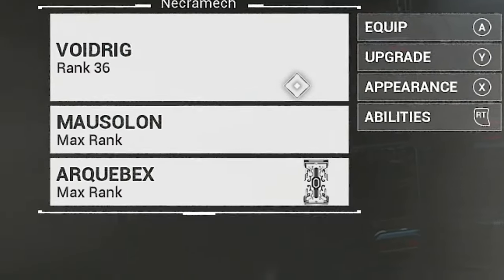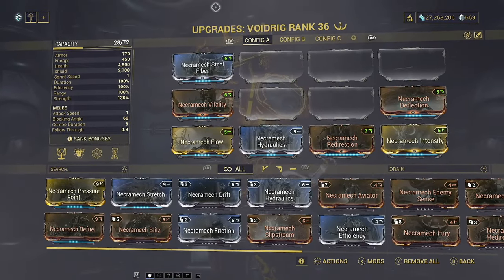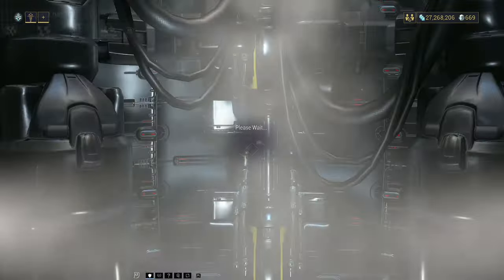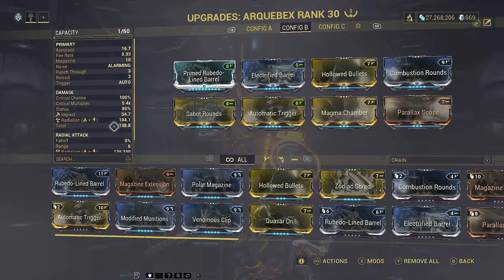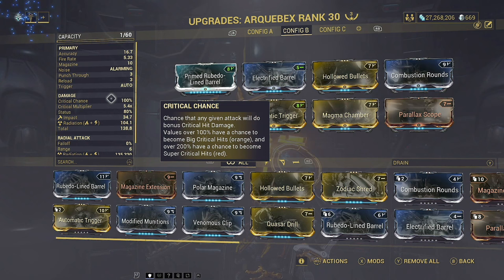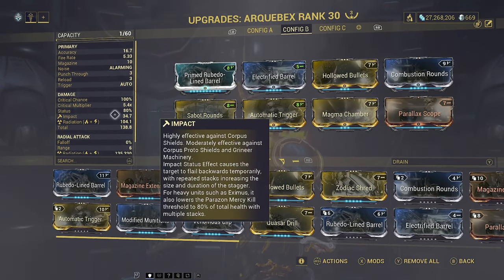On to the Necromech. It's not really the Necromech's mods that are going to make the big difference here. You could farm up Necromech Streamline and a few other decent mods, but realistically it's mostly basic. The main thing you need to pay attention to is the Archebex. In there, you want to mount up as much damage as you can, concentrating on crit damage and radiation element. Eidolons treat crit damage differently and have less resistance to it, and radiation is the element they are vulnerable to.